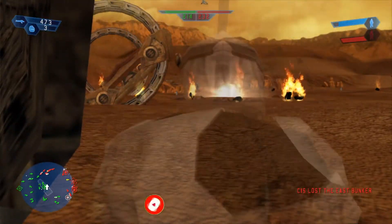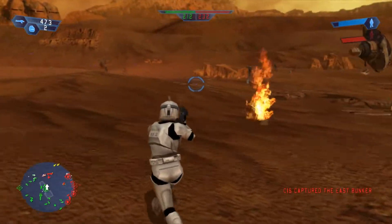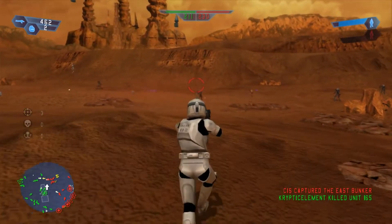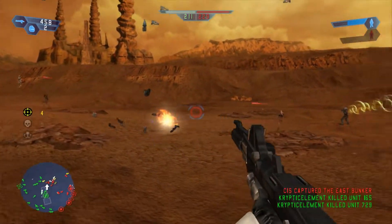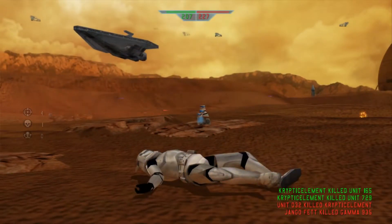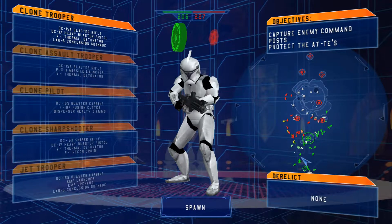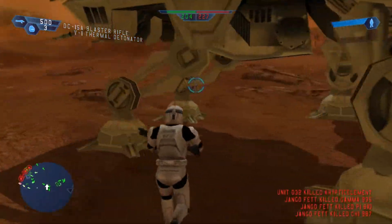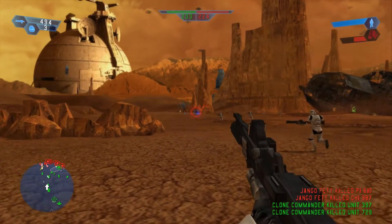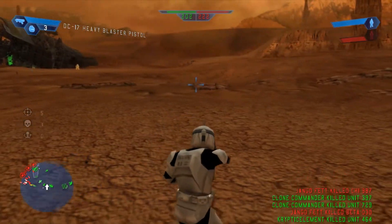We got that Hailfire over there — I'm not sure if it was us that got it, but it was a little in the way so I was like, screw it. Shoot it with the blast rifle. Speaking of which, we got the DC-15 rifle, and it sounds awesome in this mod. Let's spawn over here on this walker and use it once again. We got the DC-17 pistol.